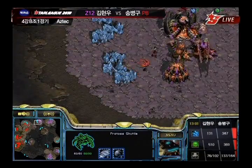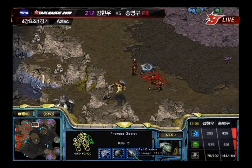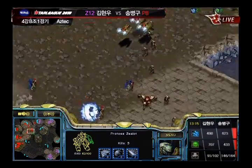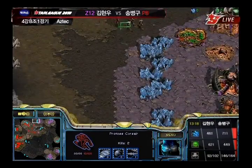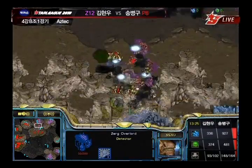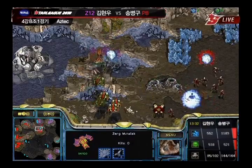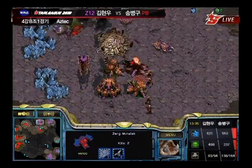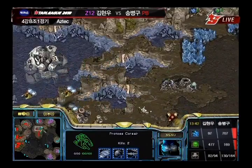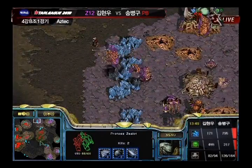He's going to have to run his Mutalisks back to his main to save his main base. But Stork is not done yet — dropping yet even more Zealots in the main. Is he going to drop a High Templar? No, just Zealots. He's probably going to lose those Zealots to the Mutalisks, but he's done so much damage. Look at that — five kills on just that one Zealot. He's going in to try and snipe the Spawning Pool, taking out a couple Creep Colonies too — not a bad haul at all.